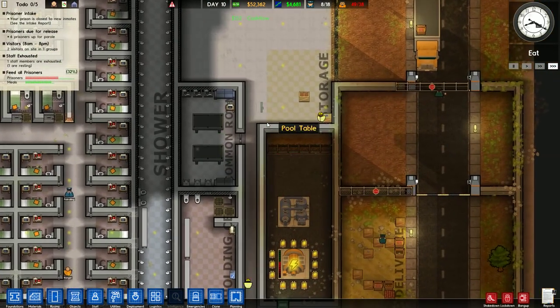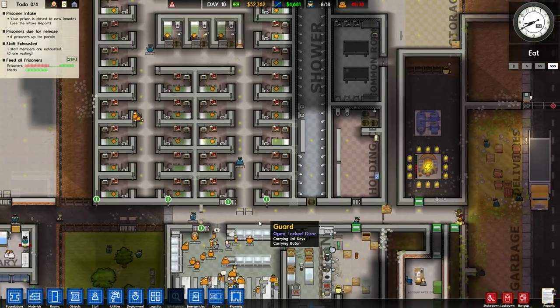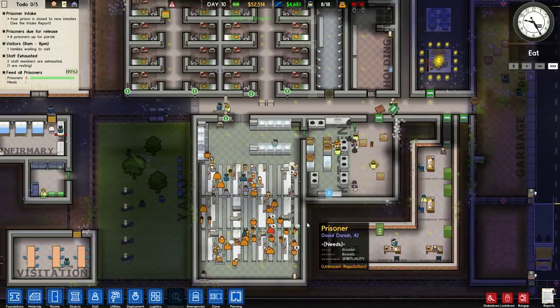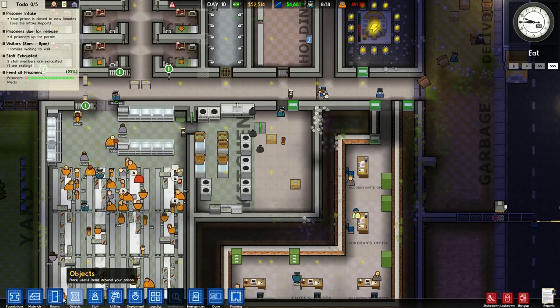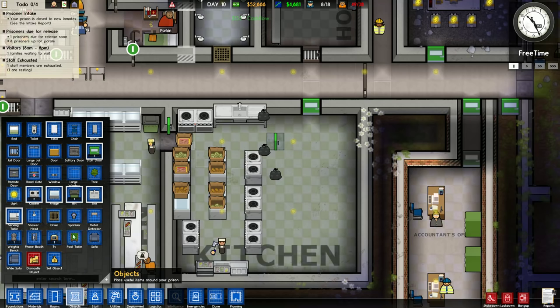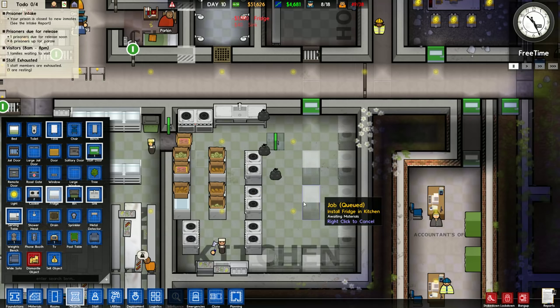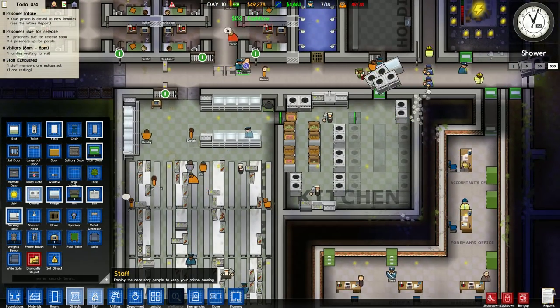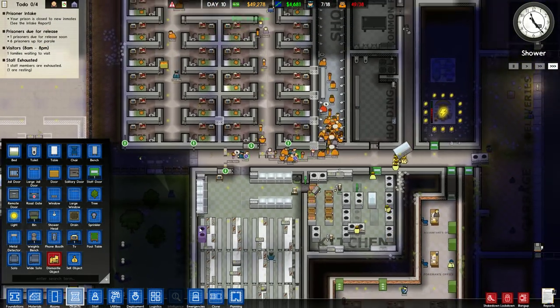Rolling in dough - an interesting word for money. Why would you roll in dough? I know - to make something edible. I don't want to eat dough that you rolled in! Let's make the kitchen bigger. This is one big contraband source so you've got to be careful. Objects - cookers - we'll put a whole row of cookers right over here, plus two more fridges and a few more cookers. You can never have enough cookers. If I educate more people they can work in there.